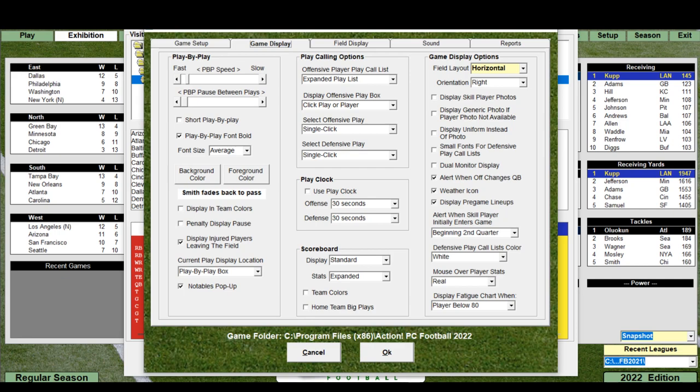It also alerts me when a skill player initially enters the game. You can set alerts by quarter — beginning, first, second, third, or fourth. That's new. The defensive play call color is white by default, but you can change it to yellow, red, green, or cyan. The fatigue chart displays when players are below 80, which it's done for a long time anyway.